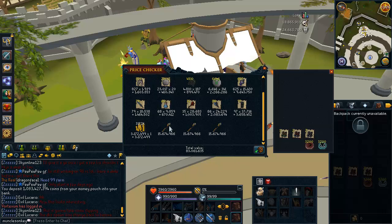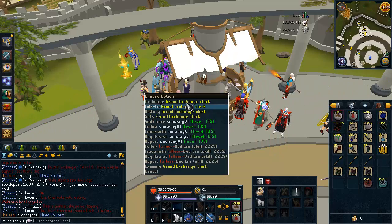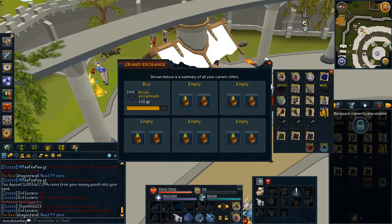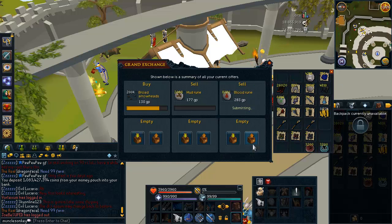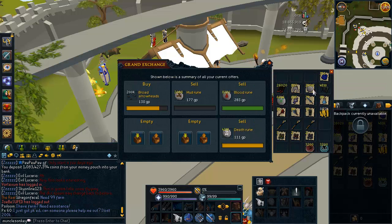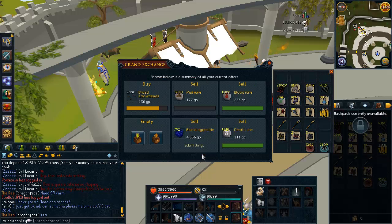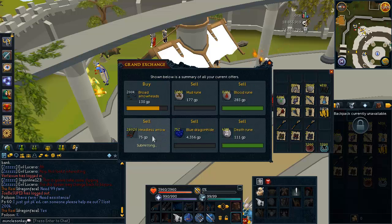We add the Armadillo Battle Staffs on there and that's 83 mil, not even counting the boot drops. So even if you get horribly unlucky in 3,000 kills, you'd still make 83 mil — that's not horrible. Let's go ahead and sell everything. I imagine most of these ingredients should sell since the bonus XP weekend is coming up and people need supplies. Obviously stuff like the Blue Dragon Hide is worth a whole ton of money, and the Headless Arrows should sell really well.